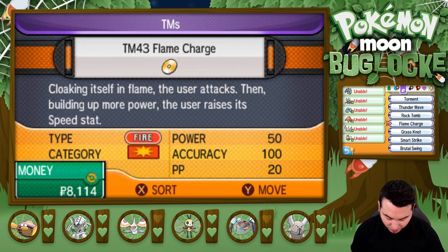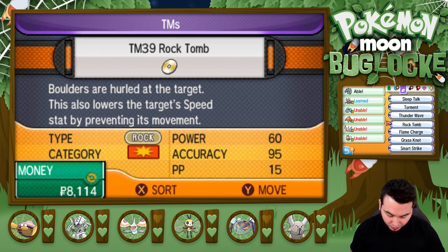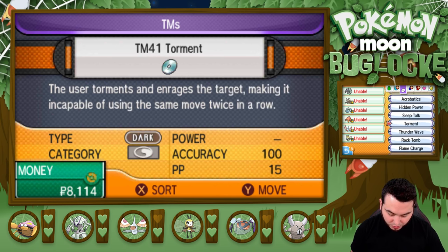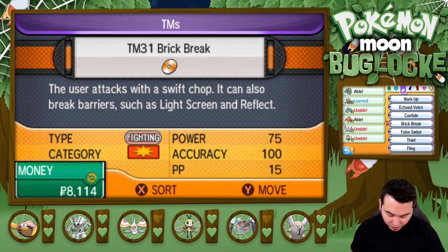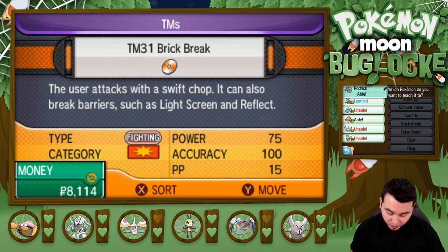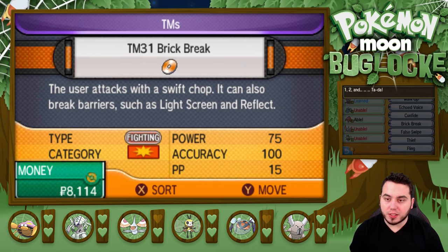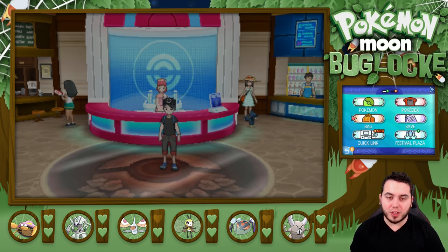Let's take a look at TMs real quick. It can learn Rock Tomb, so I might as well teach it that. It's got a free slot, so let's teach him Rock Tomb. It can learn Sleep Talk, Power, Fling, Thief, and Brick Break. I'll probably teach him Brick Break too because having a Fighting-type move could be useful. We'll get rid of Sand Attack because I'm definitely not going to need that. We need X-Scissor really badly, but that's okay — our Golisopod is ready to rock and roll.